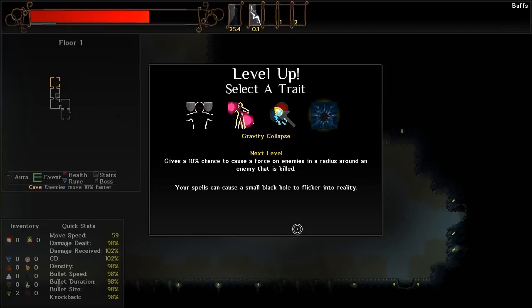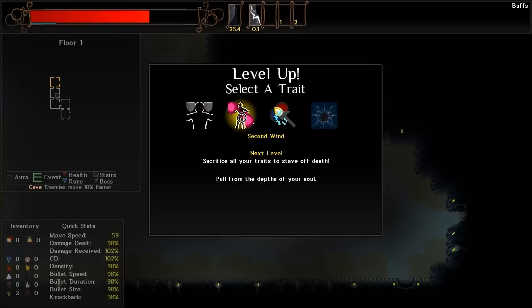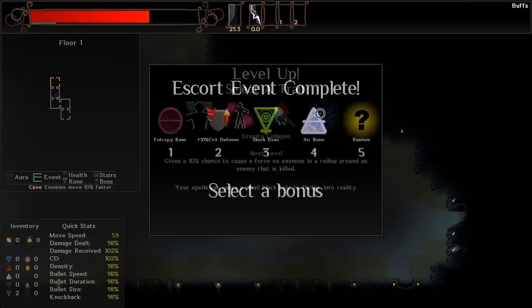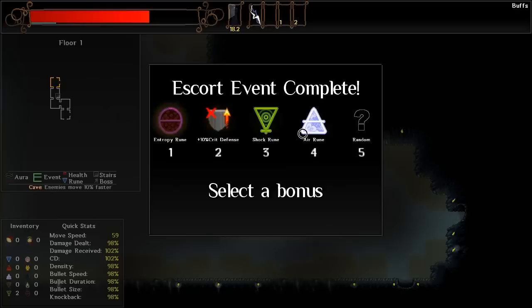We levelled up! We get to select a trait — these are random, you get a choice of four completely random traits. Reduce the effect of room auras — bleh! Sacrifice all your traits to stave off death — no. Tinkerer means you get more experience for shattering double containers. Gravity Collapse — a 10% chance to cause a force on enemies in a radius around it when an enemy is killed. It drags enemies to that position. I like this one. We did technically complete the escort event! He died but we got it! We have a choice of an Entropy Rune, a Crit Defense Rune, a Shock Rune, or an Air Rune.